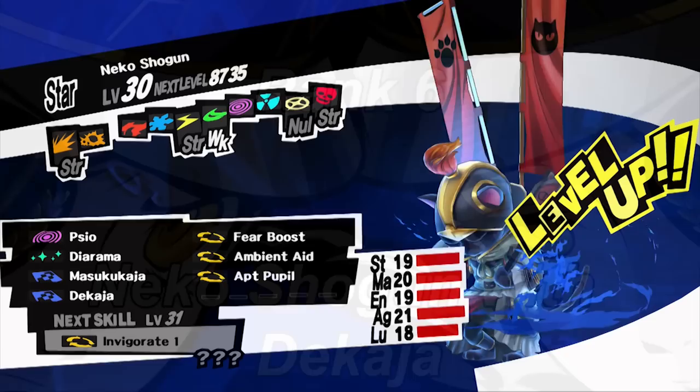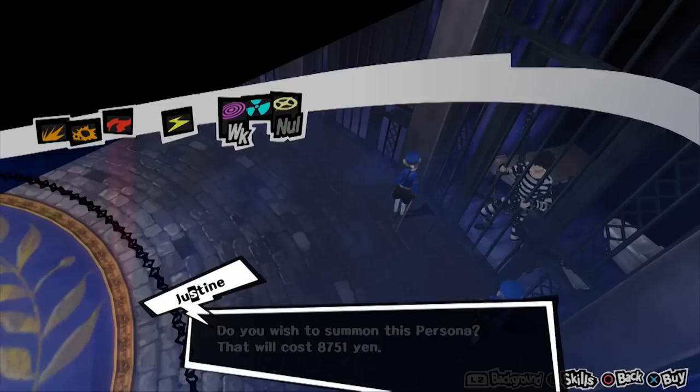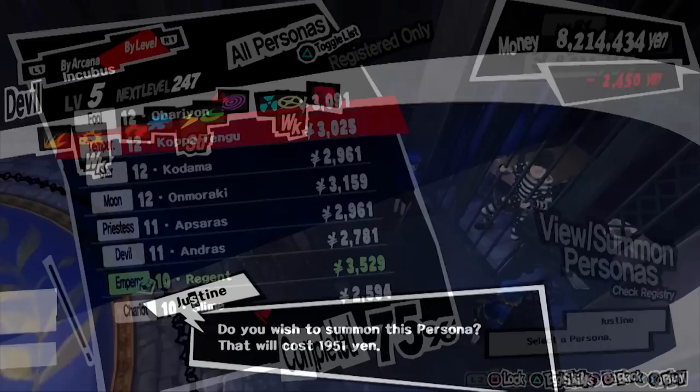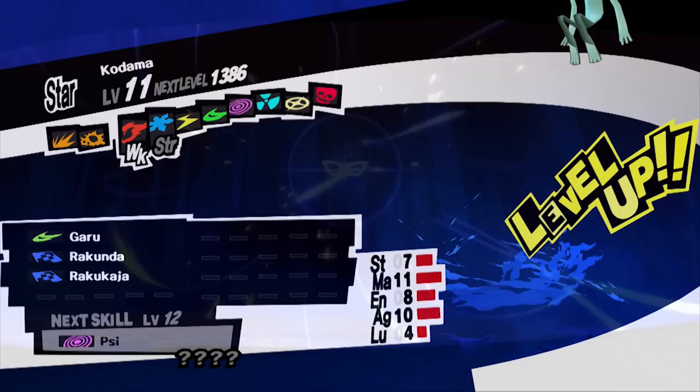For rank 6, you are doing another group fusion: Neko Shogun with Dekaja. For Neko Shogun, you need Anzu, Kodama, and Sudama. Anzu can be recruited in the fourth palace, or created — which I recommend — with Isis obtained in the fourth palace and Nue, which is fused with Pixie and Shisa. Shisa is the same persona created back in rank 2, and Pixie can be created using Koppa Tengu from the second palace and Incubus. Once you have Nue and Isis, create Anzu with these two. If your Hierophant Confidant is high enough, Anzu should reach level 28 to learn Dekaja. If not, grind Anzu for three levels for it to learn Dekaja.